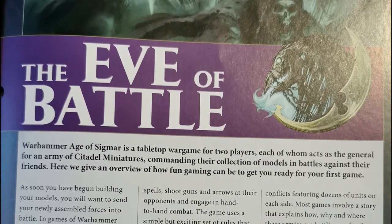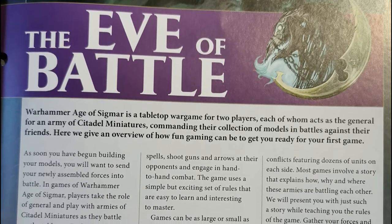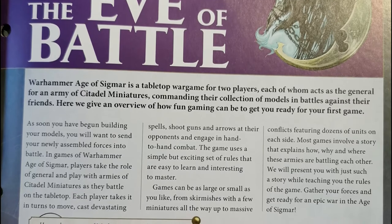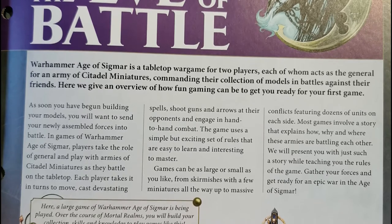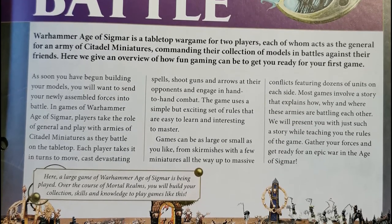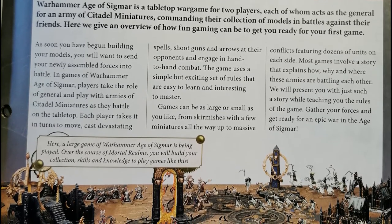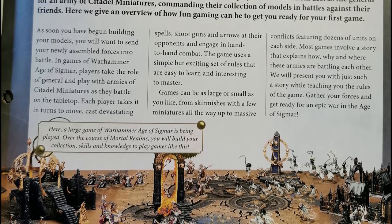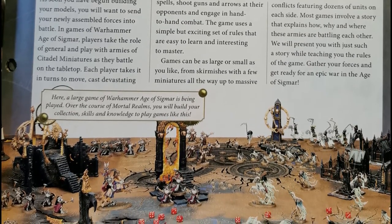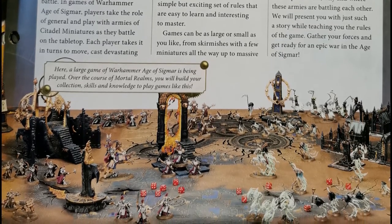Warhammer Age of Sigmar is a tabletop war game for two players, each acting as the general of an army of Citadel miniatures, commanding their collection in battles against friends. The Eve of Battle gives an overview of how gaming works. You'll need the map, models, ruler, and dice. This scenario goes straight into the fight phase — too close to move or shoot. You start with the attack phase: pile in with a three-inch move towards the nearest enemy, do your attacks, then the enemy retaliates with their own pile-in.